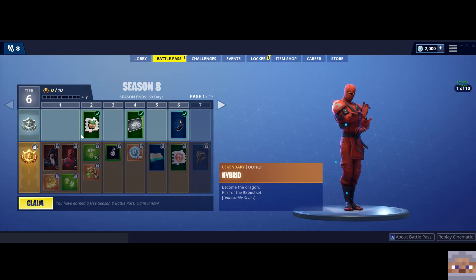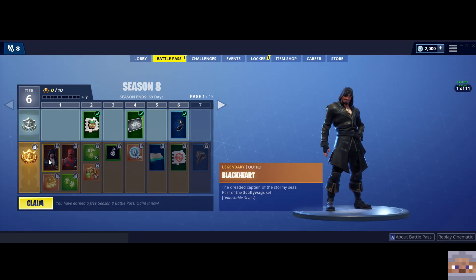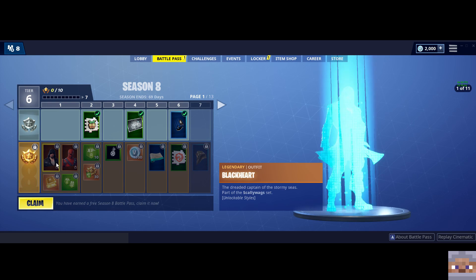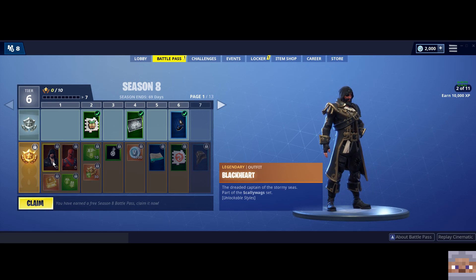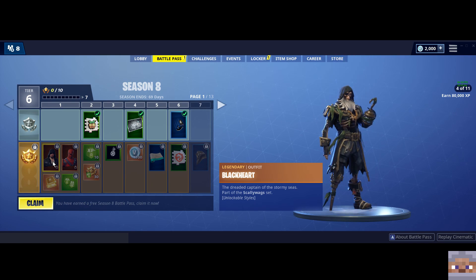So let's take a look at all the different things in the battle pass and see if there's anything that stands out. So two new skins right off the bat — we get a pirate. Obviously we're going to be able to increase his looks as we go through. Pretty cool. And he's called Blackheart. Very nice. I like that. This guy's going to be cool.